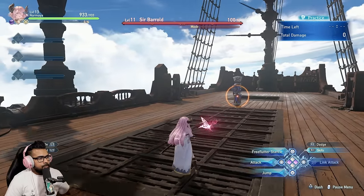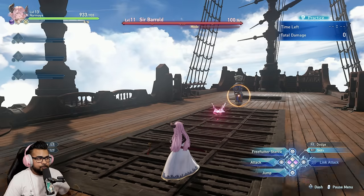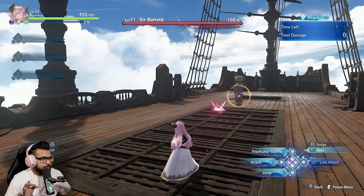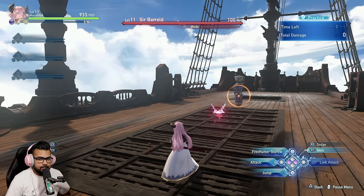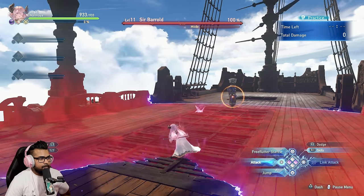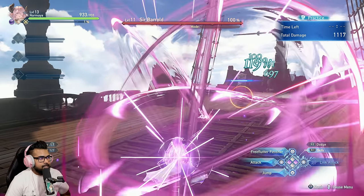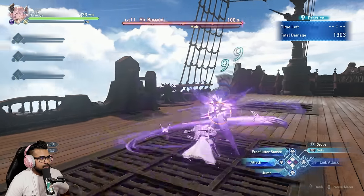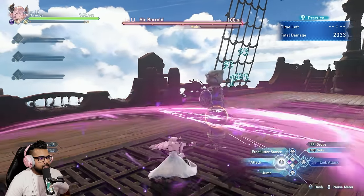With Narmaya, whenever she uses an ability — any ability except a buff — you can cleave. Cleave is her hold-down square attack, and it charges up slowly on its own. But if you use an ability, like her gap closer, it becomes borderline instant — you can see how fast that is.